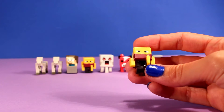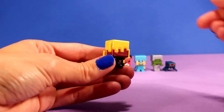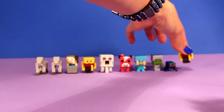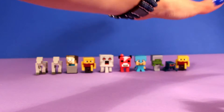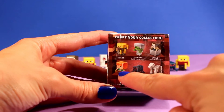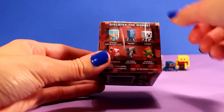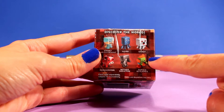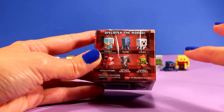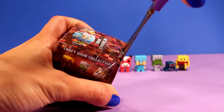Oh, we got a repeat. But that's okay — we got another Blaze. Everybody likes Blaze. We already saw him so we're not going to take another long look at him, just another quick one — we'll add him to the back. Come on, we just need the last three. I believe the three that we need at this point are Alex, zombie in flames, wither skeleton, and squid. We need four of them. Let's see if we can finish this up.